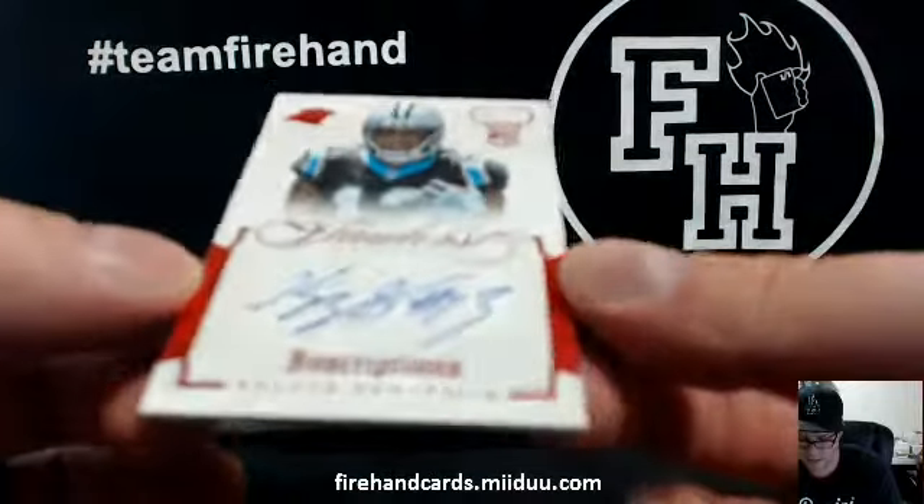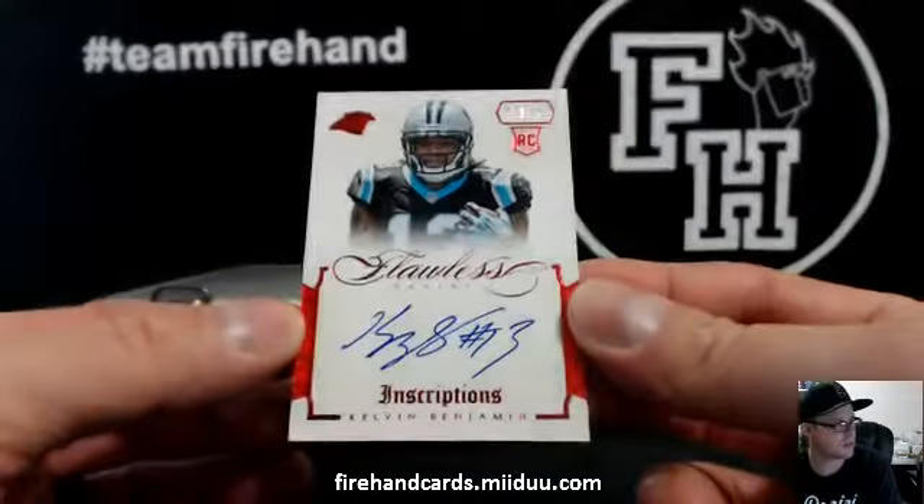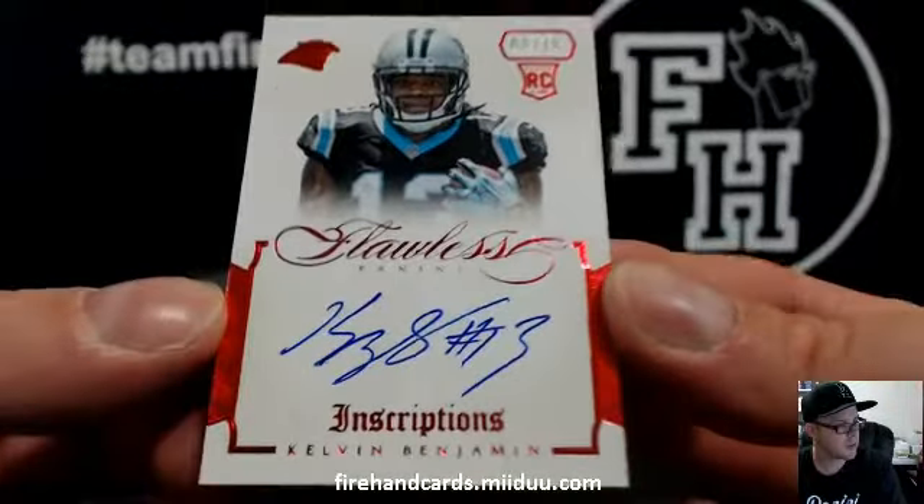Next up, we got Kelvin Benjamin rookie — 3 out of 15 inscriptions for the Panthers. Going to Donald D.N.H. Martin.